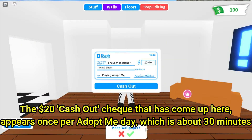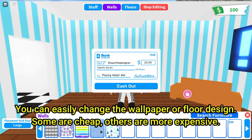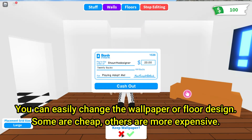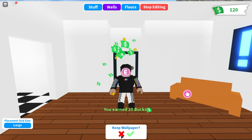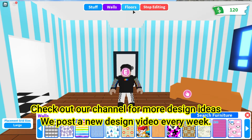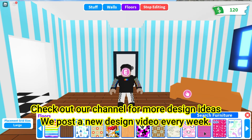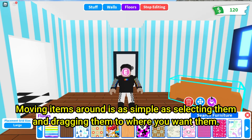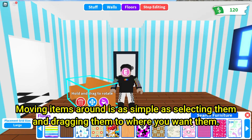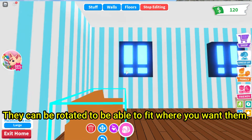The $20 cash out check that has come up here appears once per Adopt Me Day, which is about 30 minutes. You can easily change the wallpaper or floor design — some are cheap, others are more expensive. Check out our channel for more design ideas; we post a new design video every week. Moving items around is as simple as selecting them and dragging them to where you want them. They can be rotated to fit where you want them.